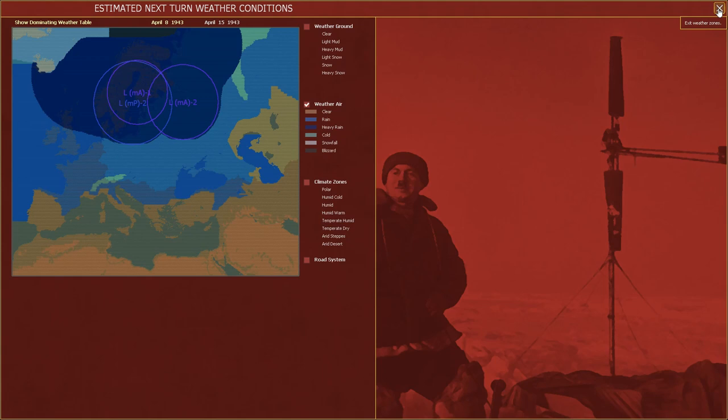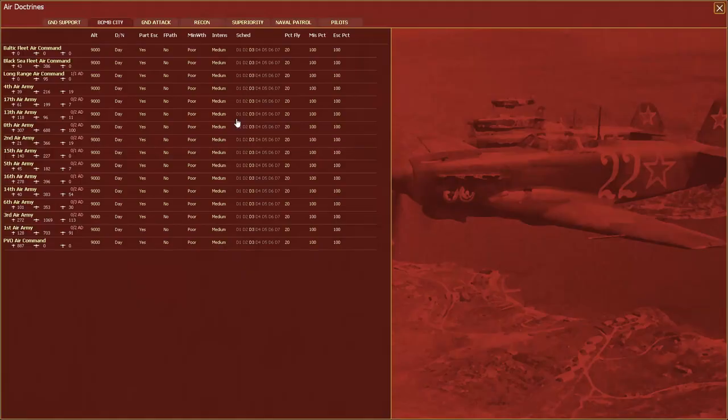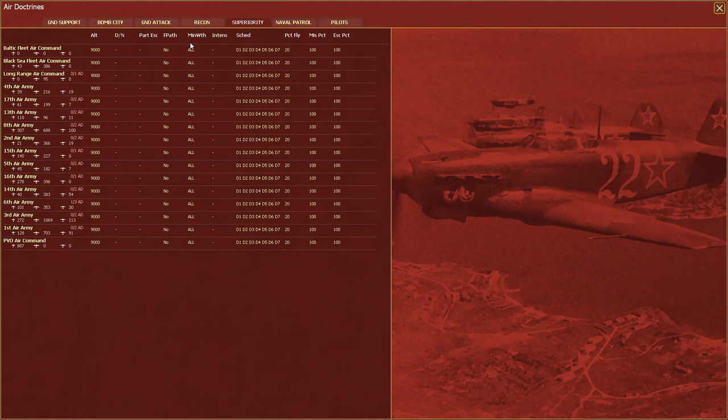In the air, we see for the most part we continue to have cold skies, however we have heavy rain in the very north of our front. The forecast for next turn is heavy rain for much of the front. So next turn we're actually going to go back and review those air doctrine decisions on what the minimum weather conditions are for sorties to fly. For now, we're going to leave things exactly as they are.